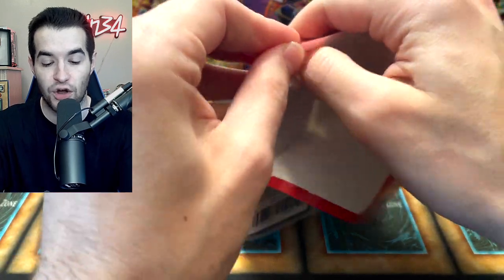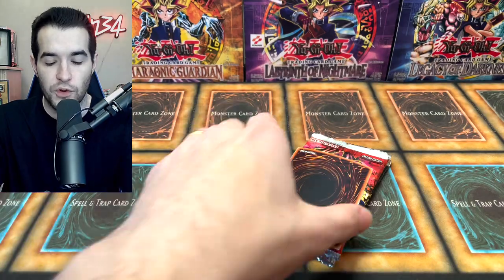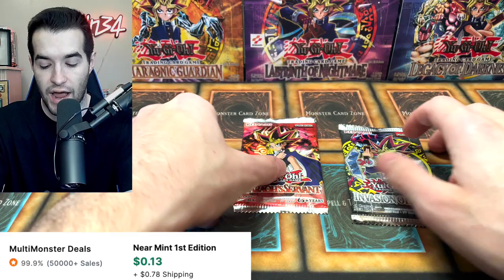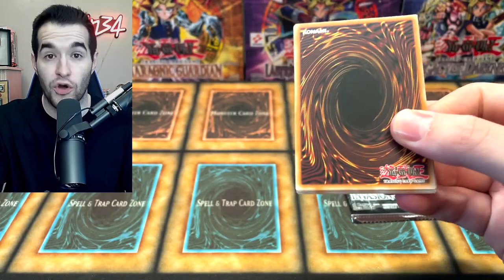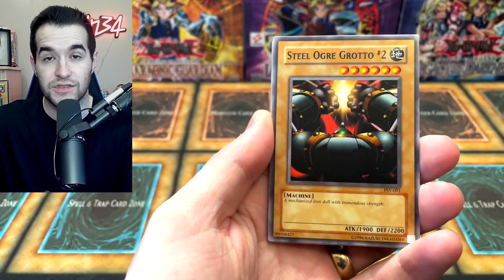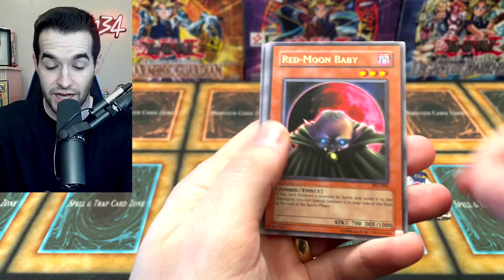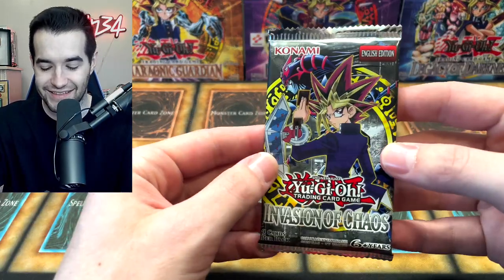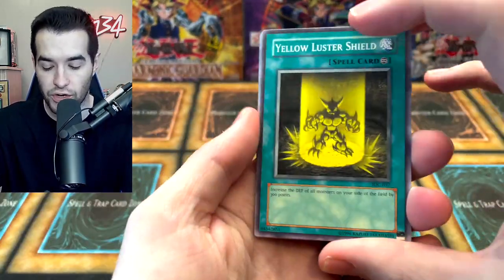Don't forget you guys can win all these, and I'm also giving away a Blue-Eyes White Dragon and a Red-Eyes Black Dragon from LOB original print. If you're interested in winning both of those, check out my Twitter at Ruxin34. Starting 2022 off with some epic giveaways. Pulling Shadow of Eyes, Oni Tank — you guys could win that. Red Moon Baby — let's go Invasion of Chaos! So it is one-nothing in terms of foils.